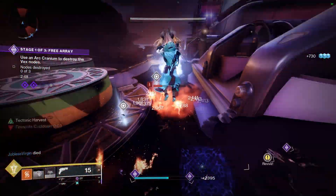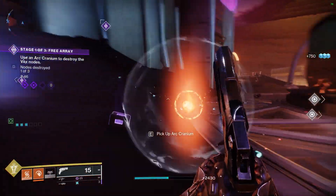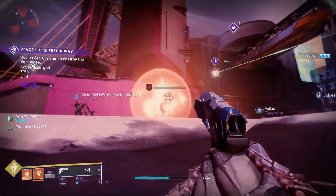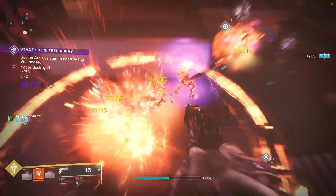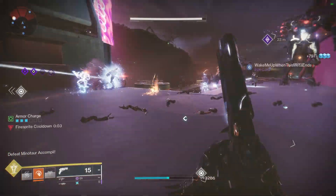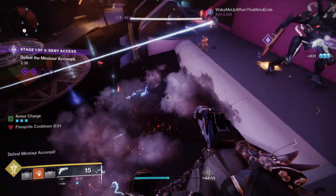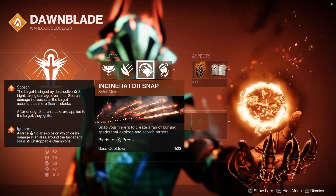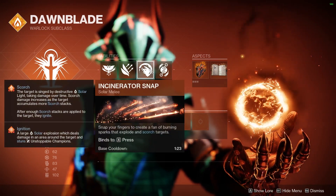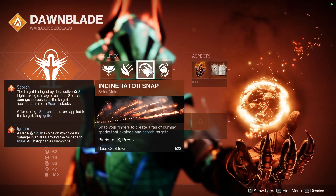With the fragments we have selected, our ignitions will also create more Scorch stacks on enemies, and these Scorch stacks will just keep spreading — meaning unlimited ignitions, heaps of damage, and unlimited Incinerator Snaps. This build is one of my favorites going into Season of the Deep, so make sure you put this one on. It works a lot around the Incinerator Snap and getting maximum Scorch stacks to then cause an ignition.